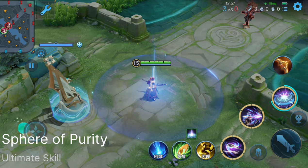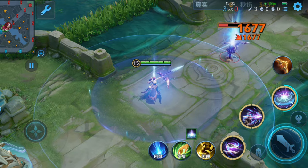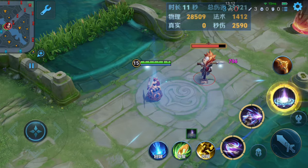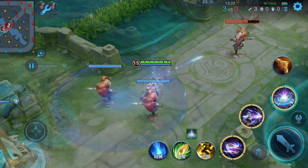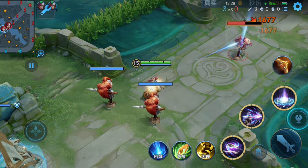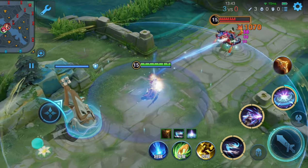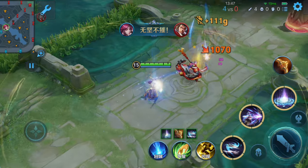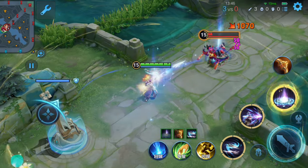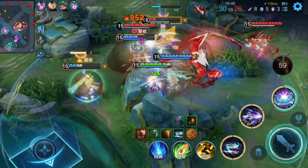Her ultimate skill is called Sphere of Purity. Garou creates a magical circle around herself that lasts for eight seconds. While inside this circle, Garou and her allies gain increased critical hit rate and attack speed bonuses. When the circle first appears and when it disappears after eight seconds, it deals magical damage to any enemies caught within its area. If any of Garou's allies are still inside the circle when it ends, they receive a temporary boost to their critical hit rate and movement speed for three seconds. This skill also has a passive effect: whenever Garou lands a critical hit, it applies a 30% movement speed slowdown on the target for 0.5 seconds. If she lands another critical hit on the same target within one second, the slowdown is increased to 50%.